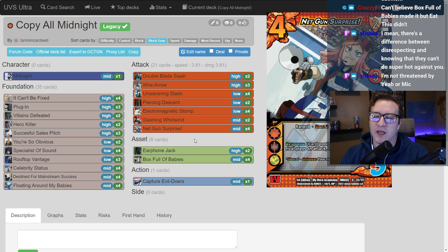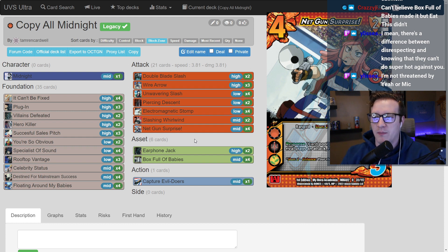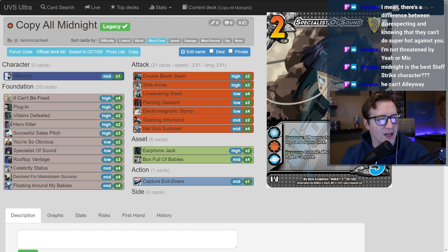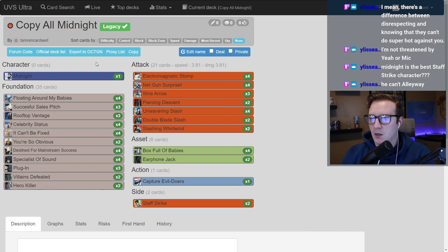I think the only character that's actually allowed to play Alleyway Ambush is the one with life Staff Strike decks that draw a thousand cards off Box Full of Babies and then jam bonus Alleyway Ambushes at the end. Unless Mina gets something crazy, because she says her face-downs don't count — but then the rest of the card pool doesn't count either, so there's not a ton of value to get off of that. It just depends on what Mina's cards are.